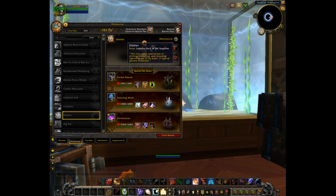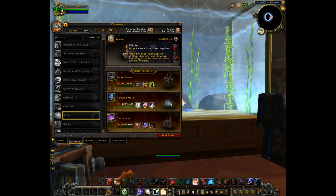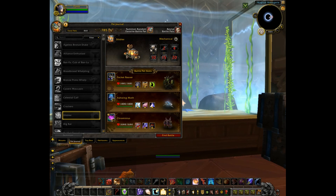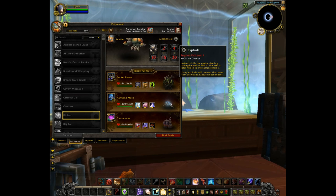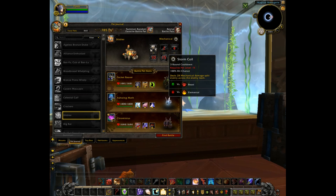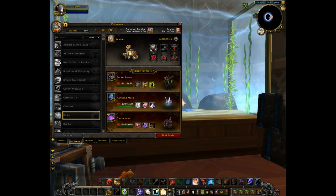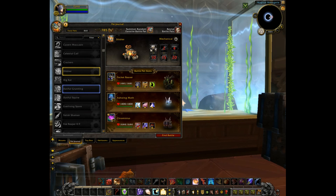Dibbler — that looks like the one that's possibly the reward for doing the challenge mode for the new pet dungeon, which will be No Merry Gone, or as I like to call it, Goma. He looks like a pretty cool mechanical pet. His abilities are Wind-Up, Drill Charge, Explode, Clamp, Storm Coil, and Toxic Smoke. Pretty nifty — I'll try to incorporate him into at least one of my teams coming up.